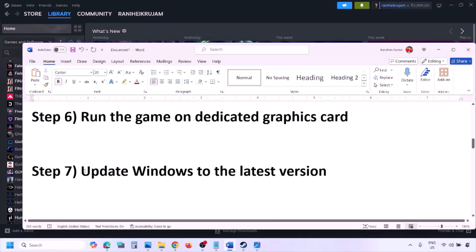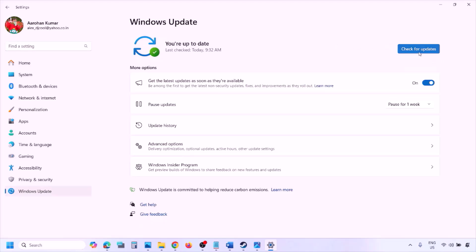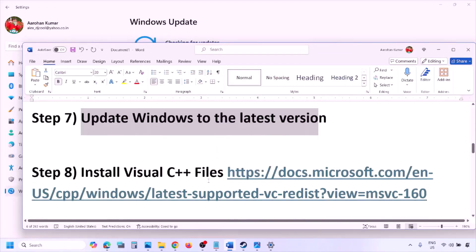The next step is to update Windows to the latest version — this is important. Go to Windows Settings, then Windows Update, and click on Check for Updates. Once all updates are installed, restart your computer, and after the system restart launch the game and check.